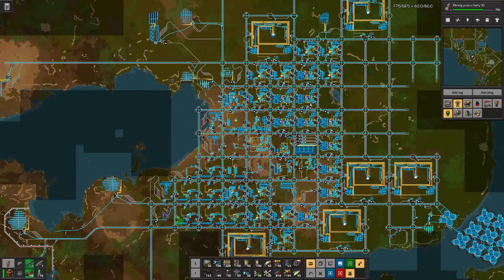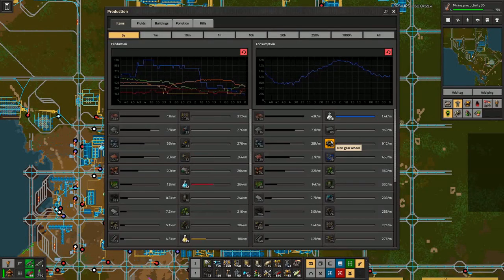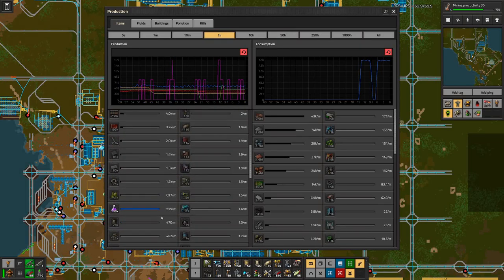Since last time I have added the missing yellow production facilities and the purple ones. If we look at our production output, purple we are above 500 and I have seen it go up to 600 — so that's our goal. 600 of course means 10 science packs per second; it's really a question of whether we can supply enough goods.